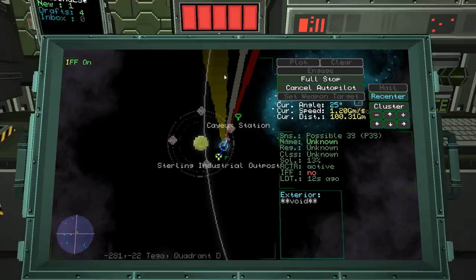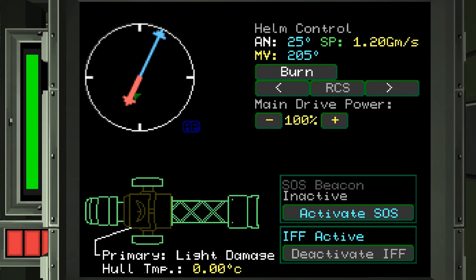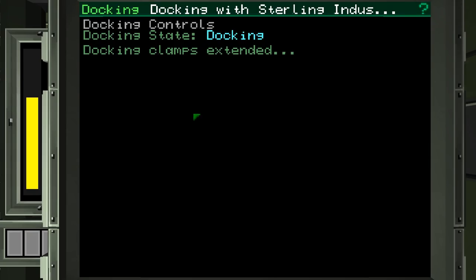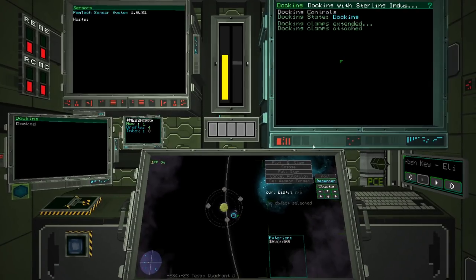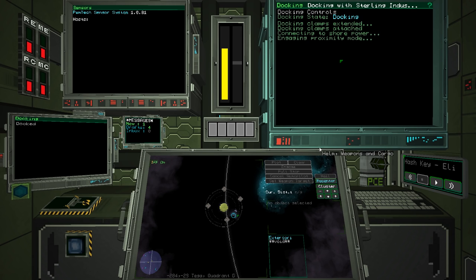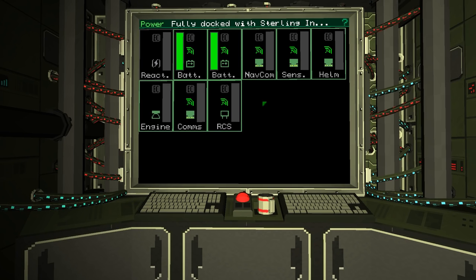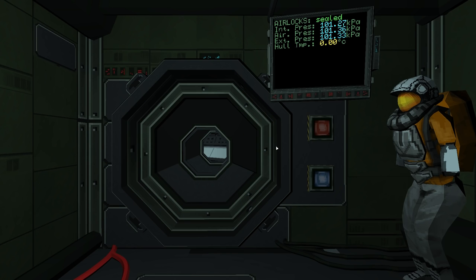The ship has spun round — that's the way we're travelling, that's the way we're pointing. We're going to burn to decelerate. Docking clamps extended, attached, connecting to shore power, then the reactor powers down. Checking life support — all done. Welcome to Stirling Industrial. Docking permission requested and accepted.